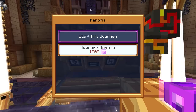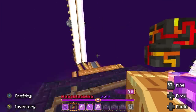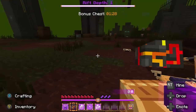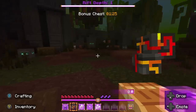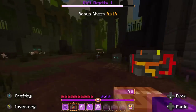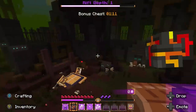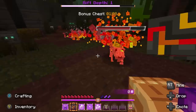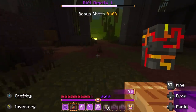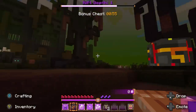Starting a rift journey — this scares me every time, especially since I only have one spell. The first rift I'm in is the graveyard. There's a pile of skulls over here. These rats are going to come and try to get me. There are also bone rats — a certain variation. Danger lurks around every corner.